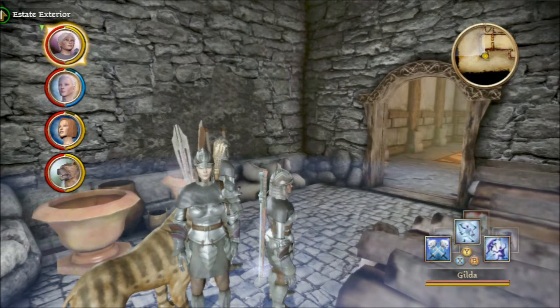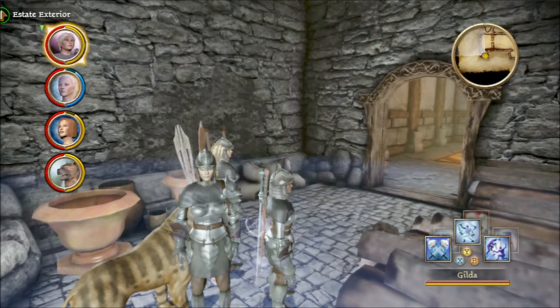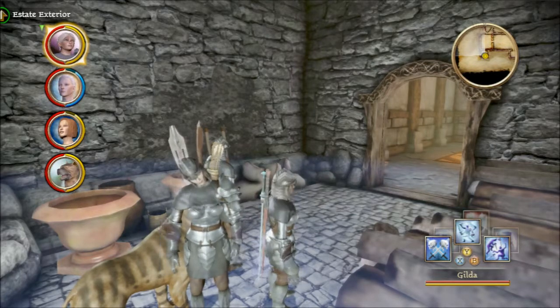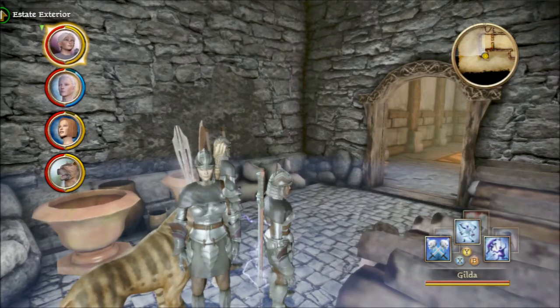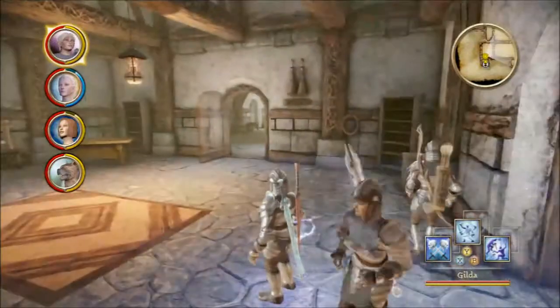Hello everyone, this is LittleBlackDragon, and you are watching another installment of Let's Play Dragon Age Origins Dwarven Commoner Edition. In our last installment, we managed to sneak inside the Arle of Denerim's estate, and we actually were able to bring the dog with us, so that's awesome. I just need to remember to sneak past this particular room, otherwise all the guards will turn hostile. Let's see if we can actually attempt to sneak past.